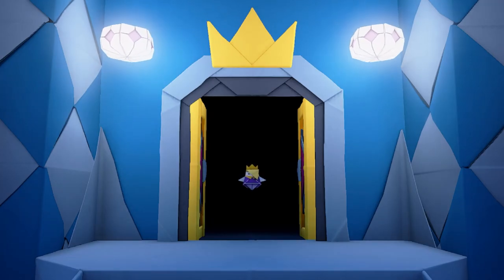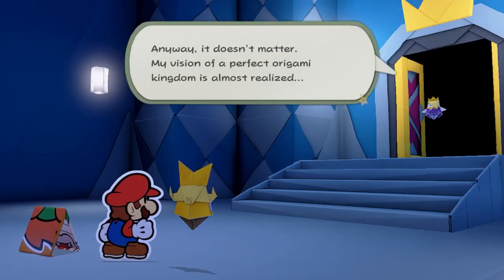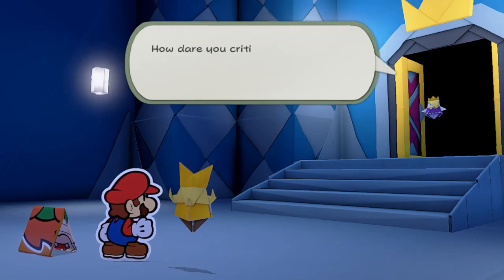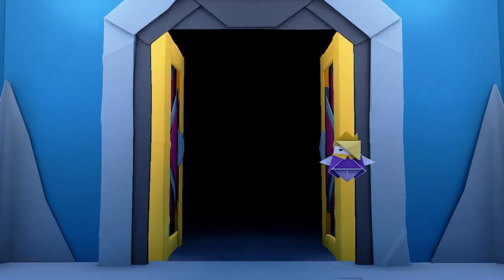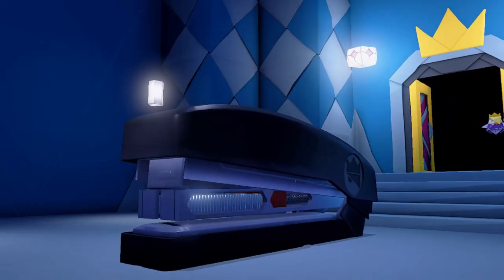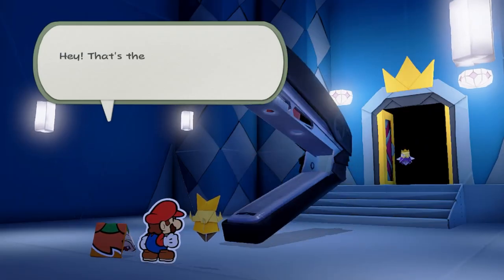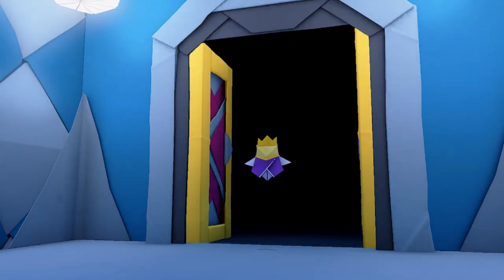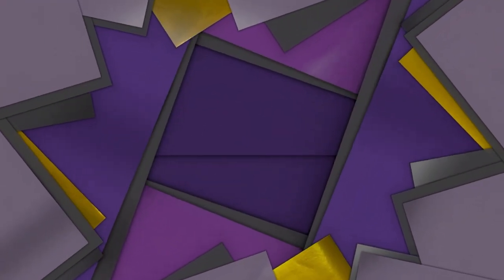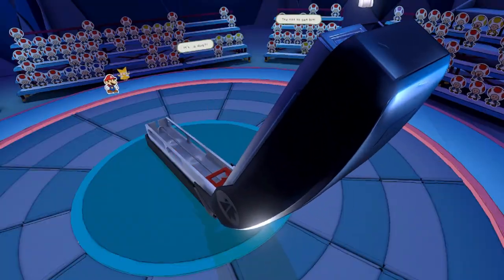What's up, YouTube? I'm WTFelix, and welcome to part 24 of Paper Mario's Origami King. In the last episode, we navigated our way through Origami Castle, and now apparently we have to fight a stapler. These boss fights are so interesting — actually fighting stationery supplies. Okay, let's see what we got.